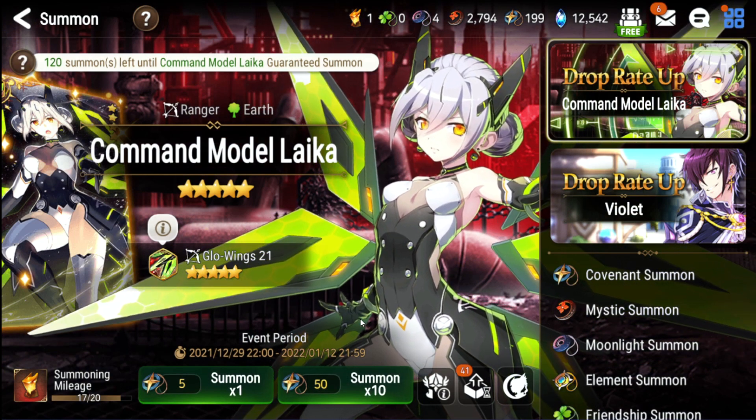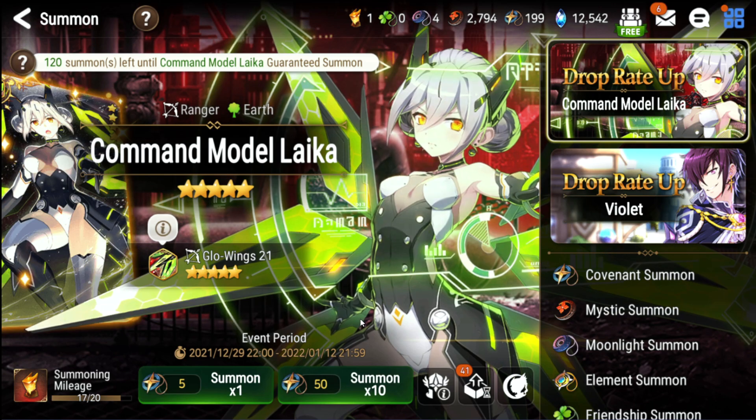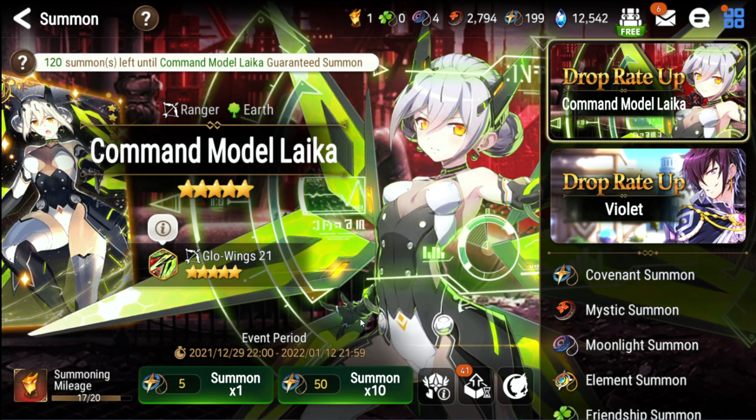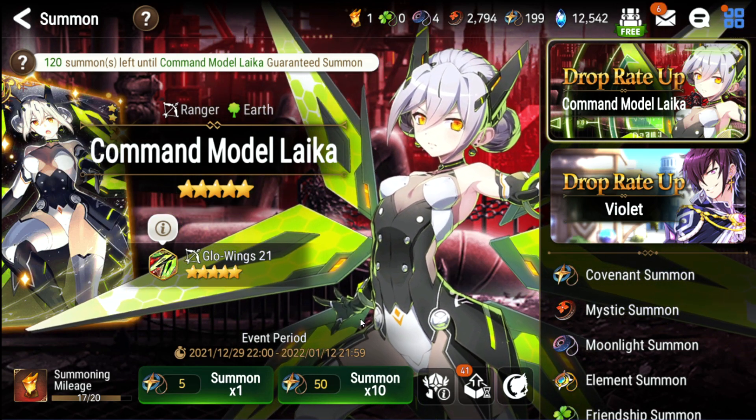After all of that, it's time to get units from banners for Expeditions and other hunts like A13 and Banshee. For more about which hunts to do next and which to avoid, watch the farming order video I'll have in the description down below.